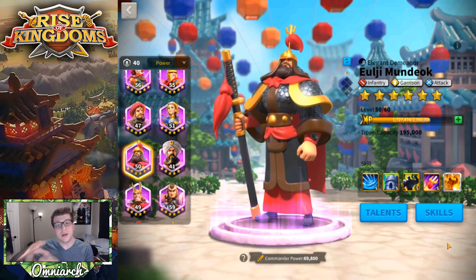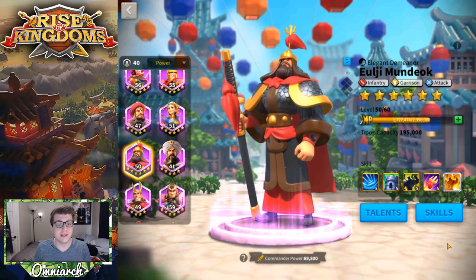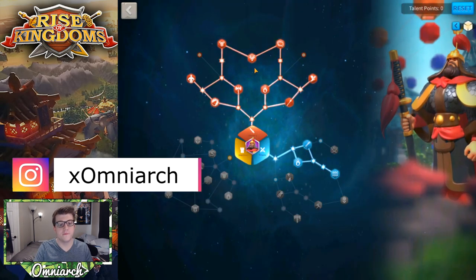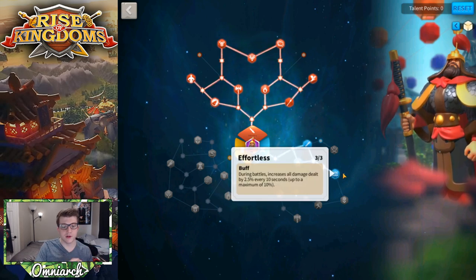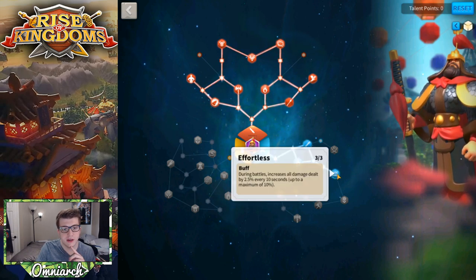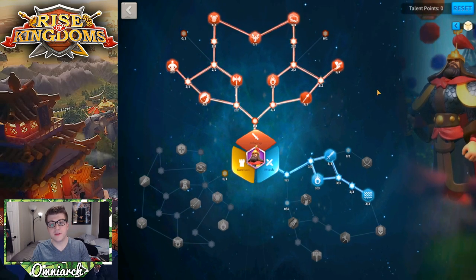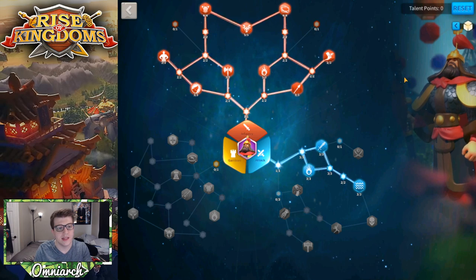He does have the infantry tree, and if we're building an infantry army we need the infantry tree to get the most buffs for infantry units. So if we accept that our full infantry army is going to be led by Ulji Mundok, here's what I would do — and mine is only level 50. I would build him full infantry tree. You definitely want to make sure to get Effortless, because this is really going to increase the damage you're dealing with Ulji Mundok. Max out the top final talent in the talent tree.